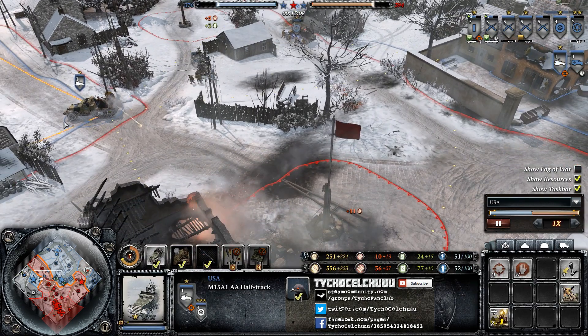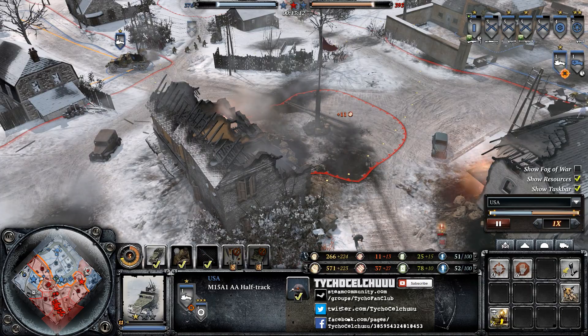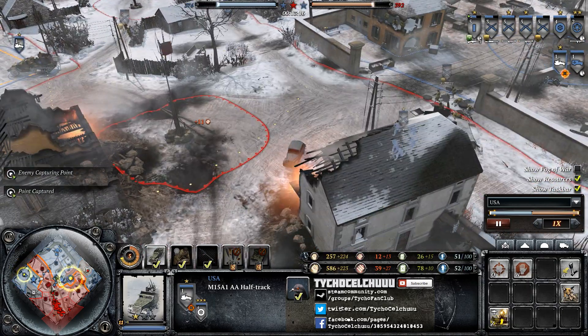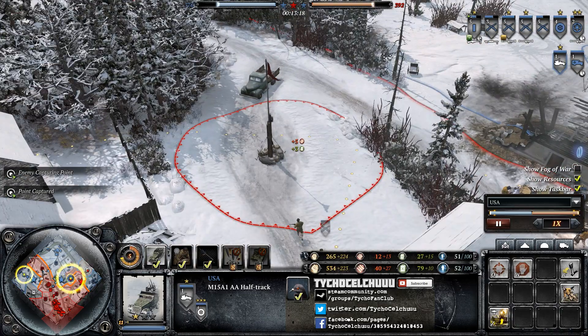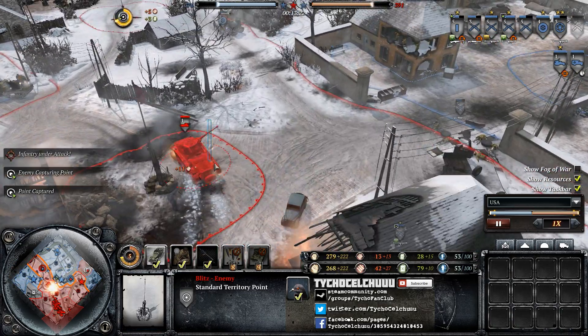He's got two AA half-tracks! I was wondering how the one on the left got over to the right so fast. I was like, it's interesting that he'd reposition it. But yeah, he's got two. Jesus. And still not doing so well on territory control. Especially because the Oberkommando West got a wonderful cutoff there.